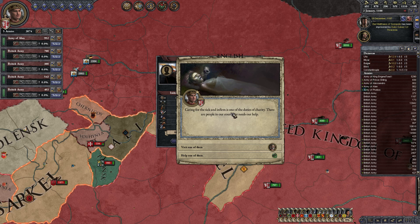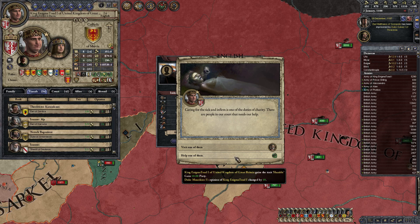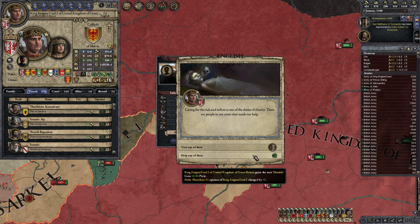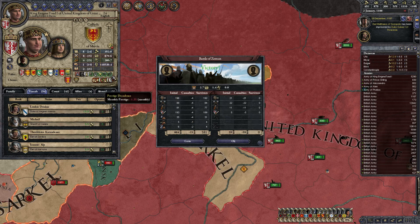Caring for the sick and infirm is one of the duties of a charity — there are people in our court who need our help. Do I want to become humble? Well, obviously — people like humble. Excellent.